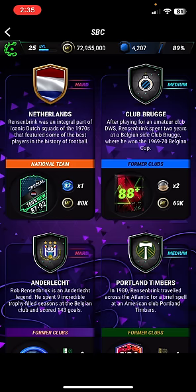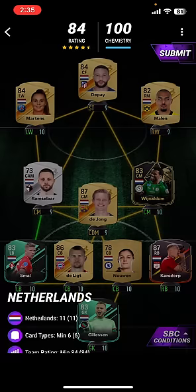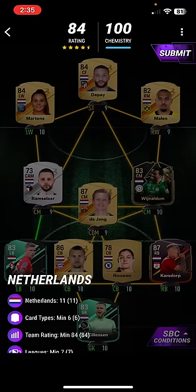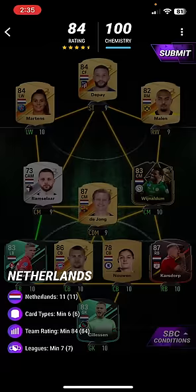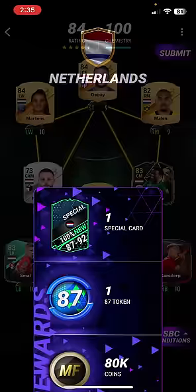The first one is Netherlands — an integral part of an iconic Dutch squad of the 1970s. In this, you just need 11 Netherlands players; there are 6 card types with 84 and 7 leagues. Use Memphis, Depay, Martins, Malen, Ramsler, Diong, Wijnaldum, Samal, De Ligt, Nguyen, Kardos and Silesen. That is how to complete the first SPC. You also get a pretty good special card, an ASM token, and 80,000 Malford coins.